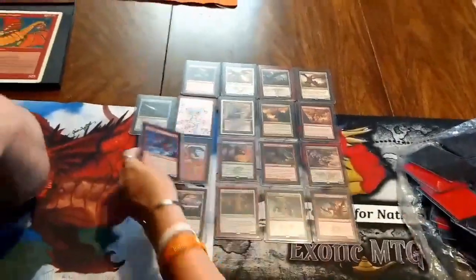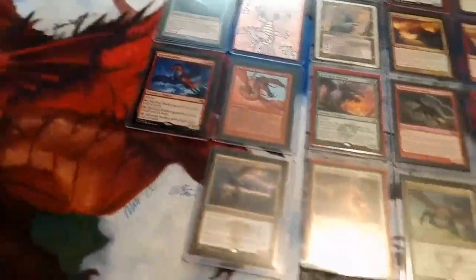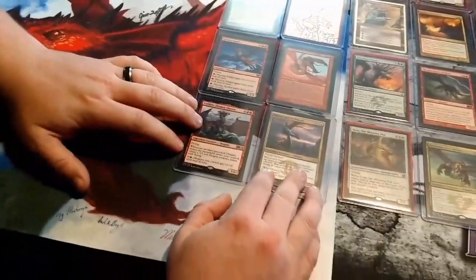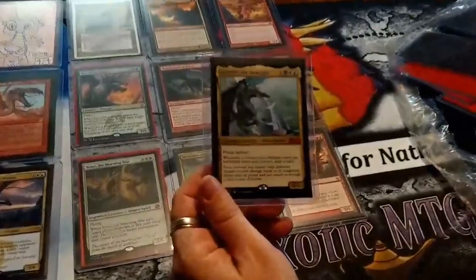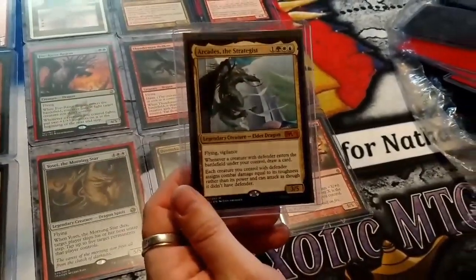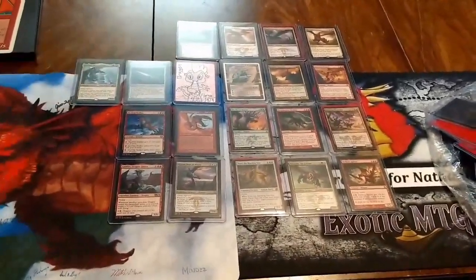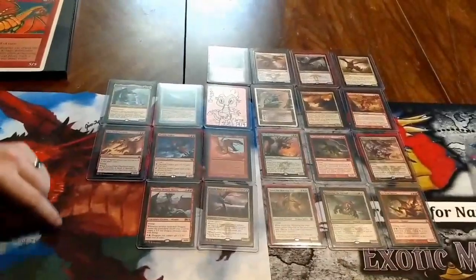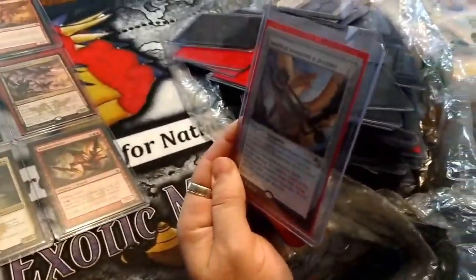That was my first ever EDH deck. Skyship Stalker — I love that. Niv-Mizzet... I have a Niv-Mizzet EDH deck, that's such a good card. Arcades, Sabboth — I freaking love this dragon so much! He was like a dragon that turns walls into things, that's exactly what I want. Lavafield Overlord. This is another dragon-themed Sword of Dungeons and Dragons from the Onset.